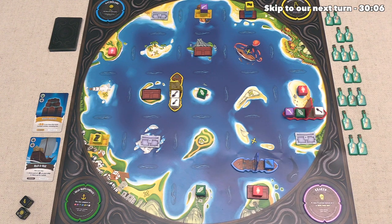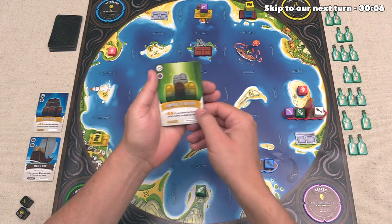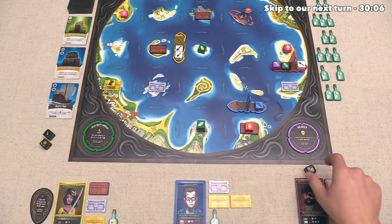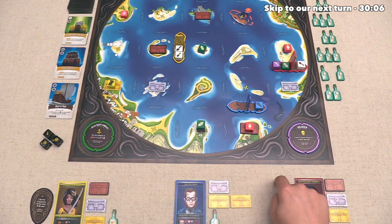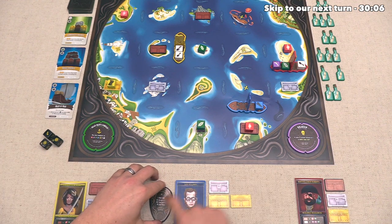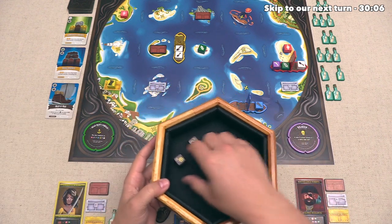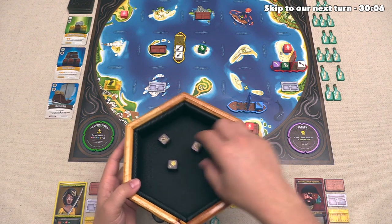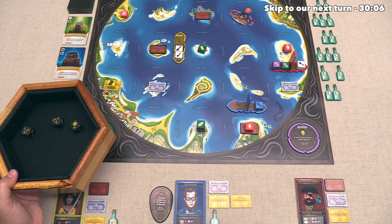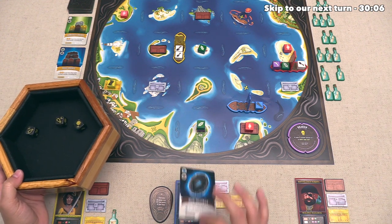Now at this point, the red player does have one action left, but they don't have the resources that they need to open up this chest just yet, so they are going to use that action to sail over here, so that on the next turn, they can pick this up and then use all three of those in order to open up this chest as one potential turn option. We do need a new card over here on the market, and this is the Admiralty Bounty, which gives two coins if you have the fewest total chests, including ties. Alright, the red player is now done with their turn, and that has finished out the round.